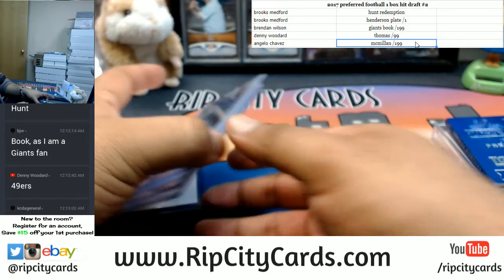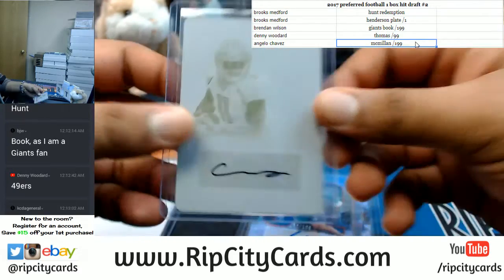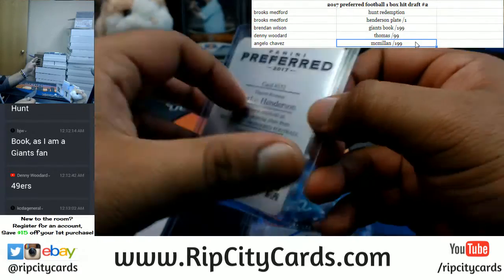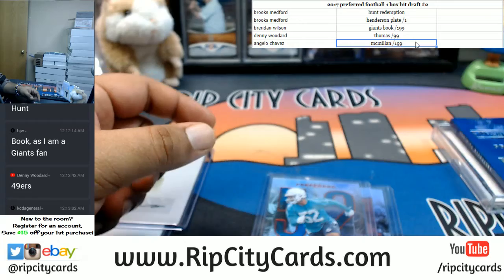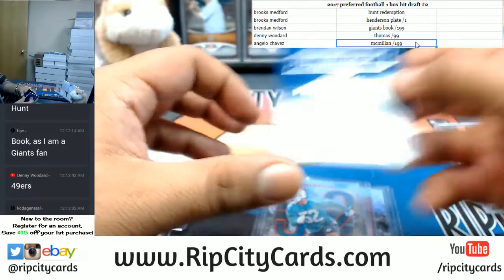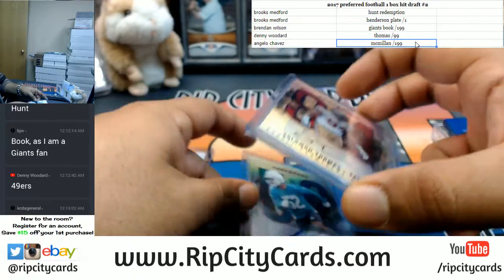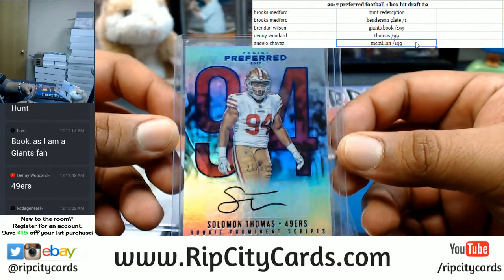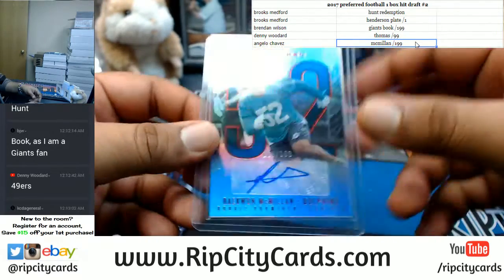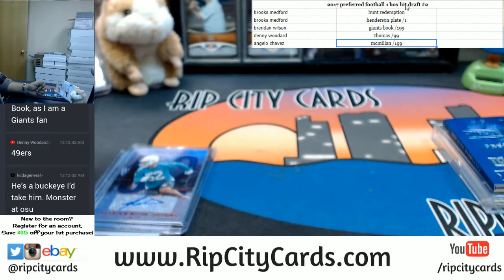And that was the break. Recapping it: Brooks is going to get a Kareem Hunt redemption, rookie silhouette, and a Carlos Henderson 101 printing plate with an auto for the Broncos. Brandon is going to pick up the Odell and Evan Giants booklet, dual relic — go Giants. I bet you're happy that McAdoo's no longer there, BJ. Solomon Thomas of the Niners going to Denny. And Angelo with the steal right here — McMillan of the Dolphins. Don't sleep on them. And that was the break, guys. Thank you.